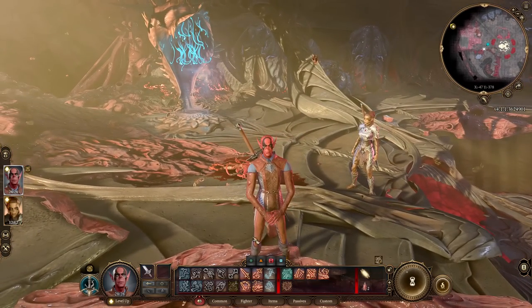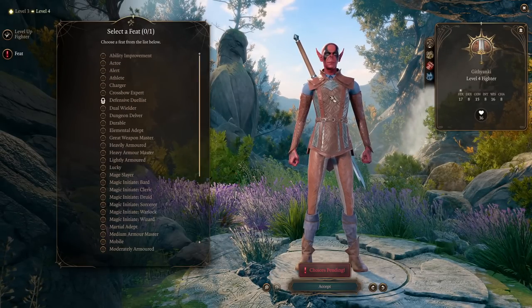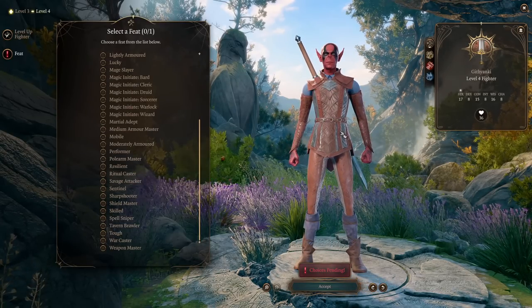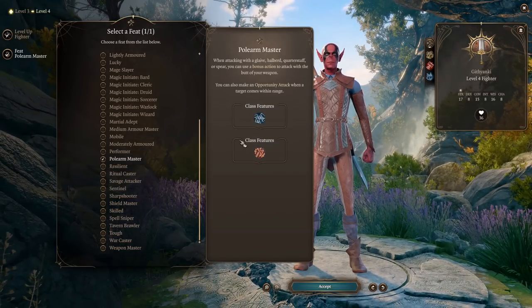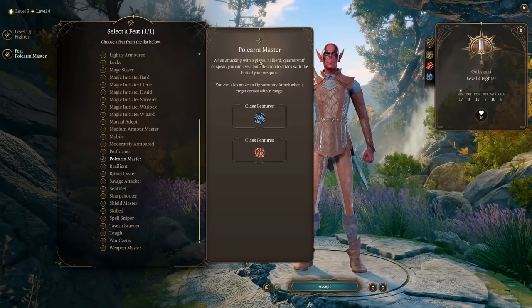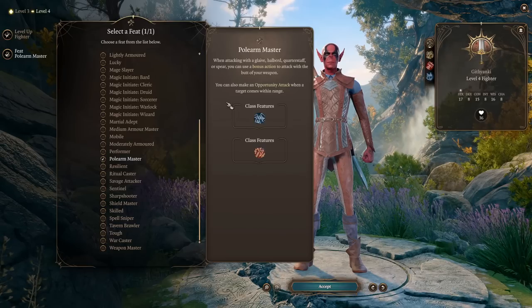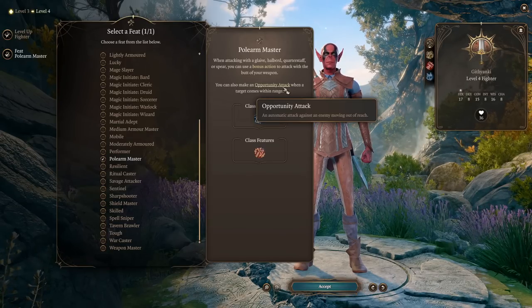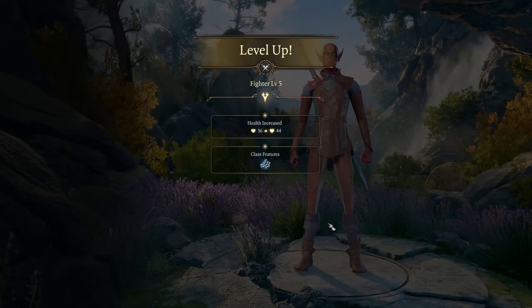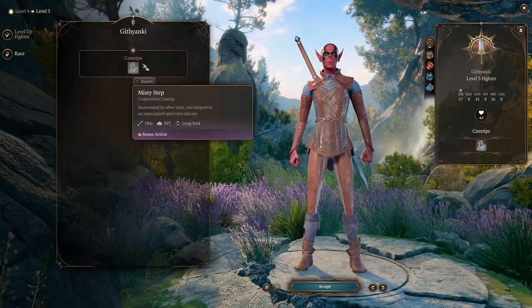At level 4 Battlemaster we get an additional feat. Assuming you've found your heavy armor and big weapons, we want Polearm Master. This gives us the ability to use a bonus action to attack with the butt of our weapon when wielding a glaive, halberd, quarterstaff, or spear — nice additional damage. We can also make opportunity attacks when a target comes within range. At level 5 we gain Extra Attack, so now we can do two attacks in one turn.